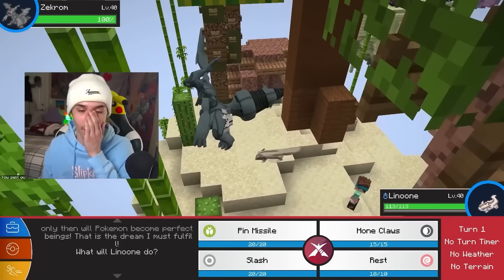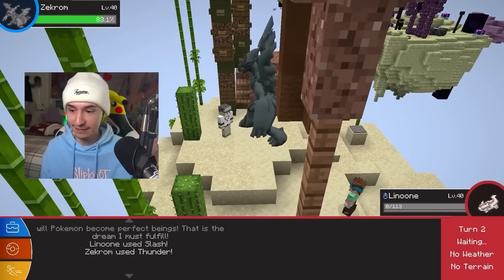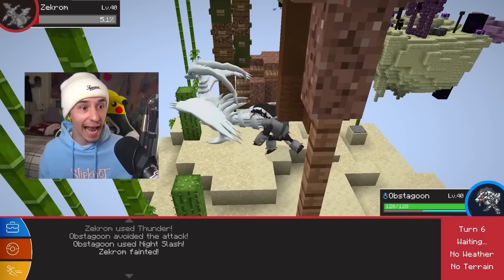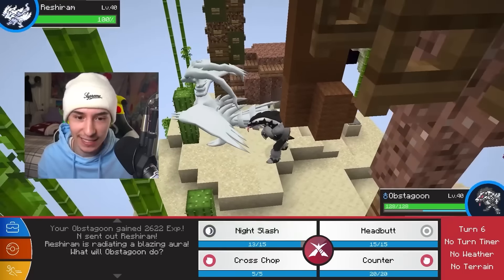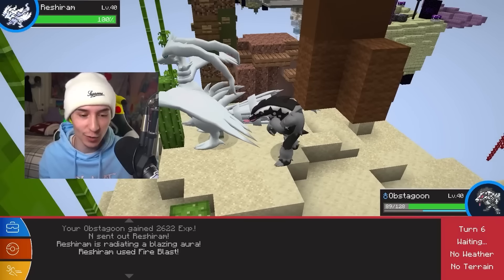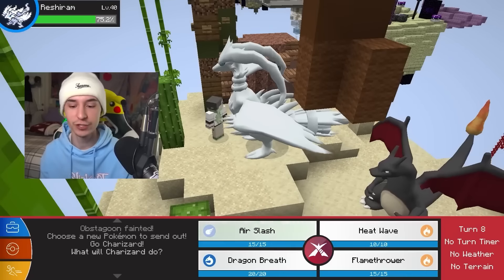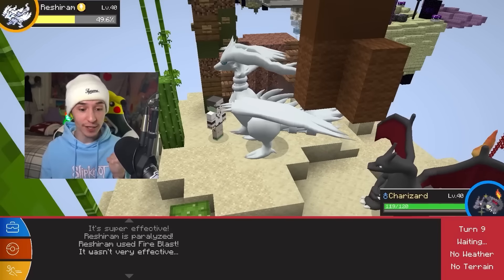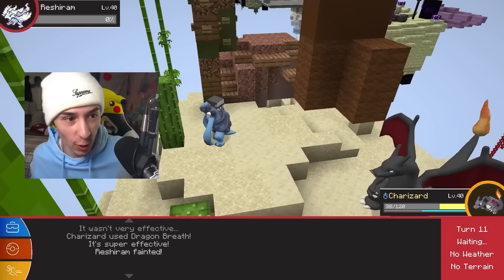Let's take on the first boss today. He leads off with a Zekrom — how do I beat this? We go for Slash, it does a decent amount, but he takes us out with Thunder. He misses Thunder, and there we go. He also has a Reshiram. He goes for Fire Blast and it does so much. We switch to Charizard with Dragon Breath, which paralyzes — yes! Reshiram goes down.